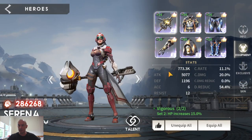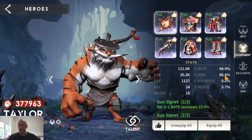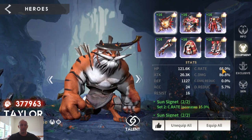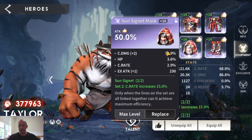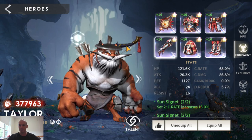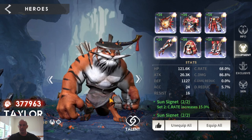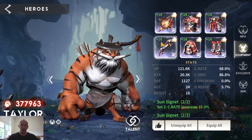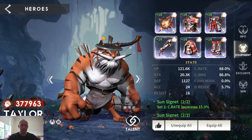Serena is built out the exact same way as Mazerani — no difference at all. For him you want to be at about 75% crit rate and then as much crit damage as you can get, with attack, attack, and crit rate — or crit damage gloves if you can manage it. Early game you'll need crit rate on him because every time he lands a crit hit he gets more crit damage, so you want to make sure he's critting more than he's not.